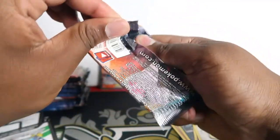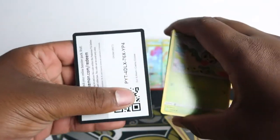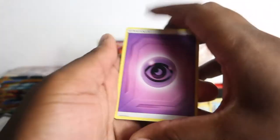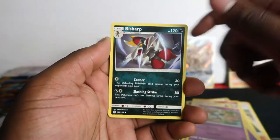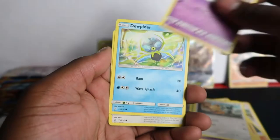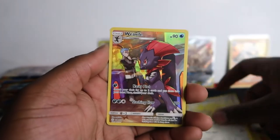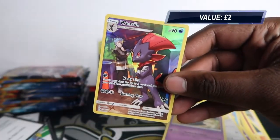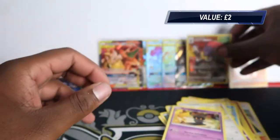We've got the Ultra Necrozma and Rosa holo, and the Rosa reverse. Rosa holo goes for like 10 pounds so it's an easy flip. I wonder if there's any more in my big bulk pile because I didn't really sort out the Cosmic Eclipse - I think it only went up in price in the last few months. We have this Weedle character card and then Marshadow in the back - so character card here!